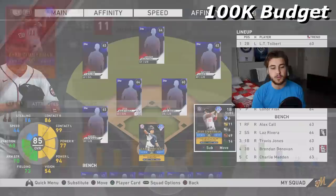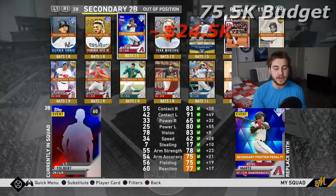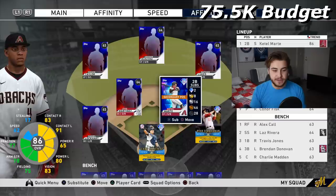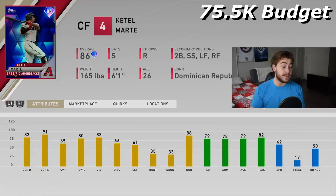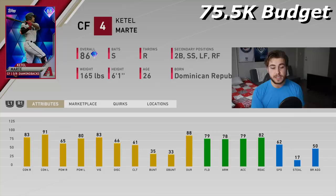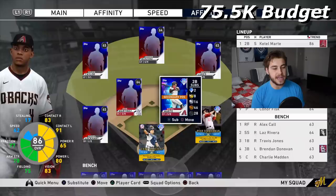At second base, we're going to spend our first stubs — this is a 24,500 stub purchase. Ketel Marte is just super good budget-wise because he's a switch hitter, and this lineup is also going to be very versatile. 83 and 91 contact, 65 and 80 power, 83 vision — that is really good. He's going to have silver defense at second base with 62 speed and 78 arm, pretty good on relays. Second base is kind of a short spot for good budget players, and Ketel Marte always plays above his ratings. For 24,500 stubs, that's a pretty good purchase.